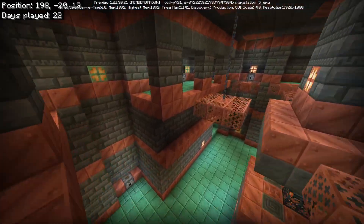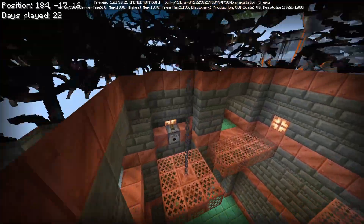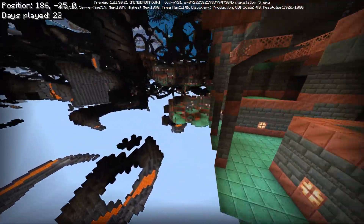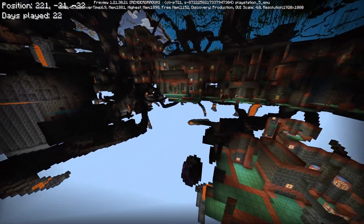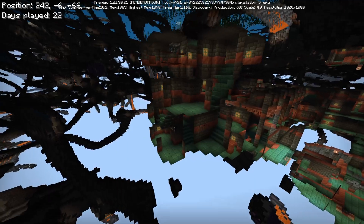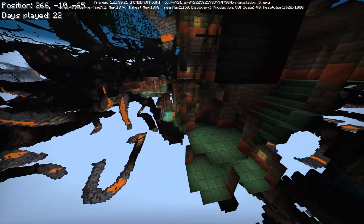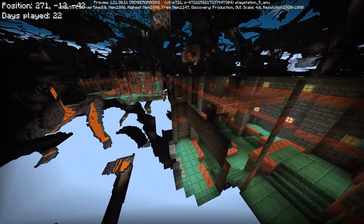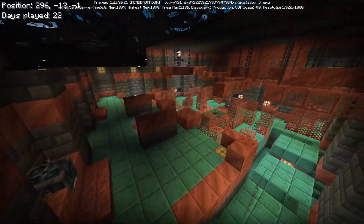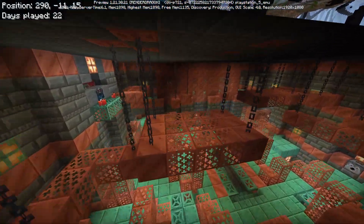That bug still exists as you might know. That's basically everything that's been changed in the Trial Chambers. It looks like random loot chests still generate here, but this is an older Trial Chamber, so that might be the only reason I'm seeing them still exist. I didn't create a new world — that could just be the reason why.